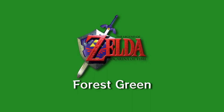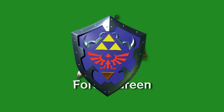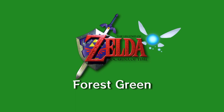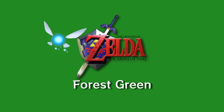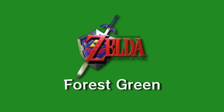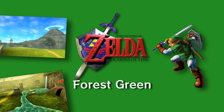Ocarina of Time was the hardest game to pick a color for. At first, I wanted to use dark blue because of the Helion Shield, but there's a game later on the list that already uses that color. I also considered light blue, since that's the color of Navi, but that didn't seem right to me. Eventually, I settled on Forest Green, which is the color of Link's Tunic, the Kokiri Forest, and is kinda similar to the color of Hyrule Field.